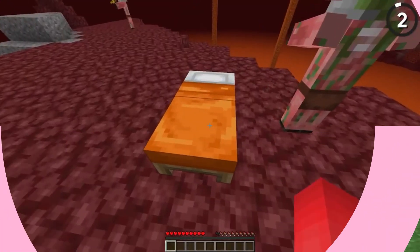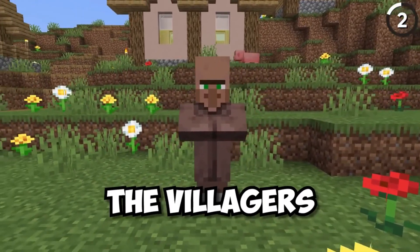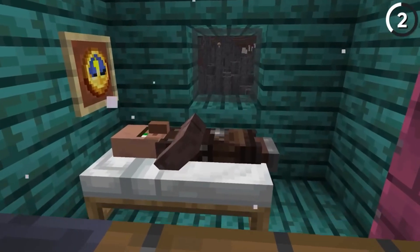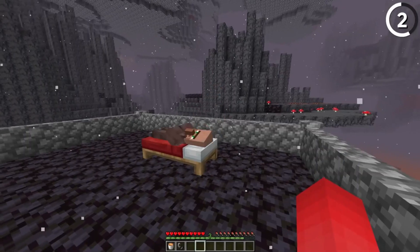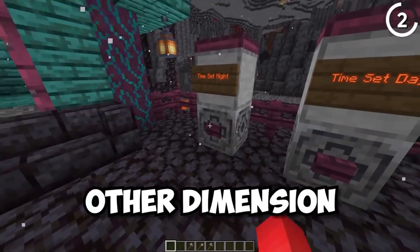In the Nether and the End, sleeping in beds is a big no-no. But villagers don't seem to have received the memo. By transporting a villager to these dimensions and placing a bed nearby, you can make them snooze peacefully without any explosions. It's like they're on an overworld time schedule — just a bit jet-lagged.